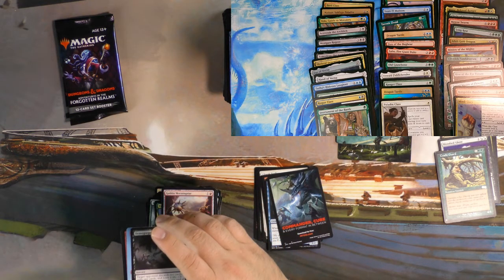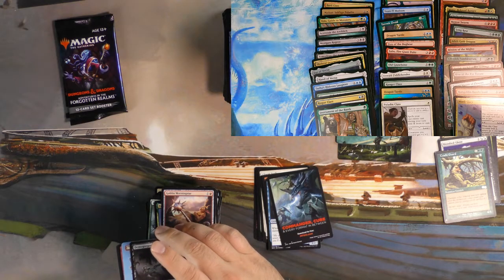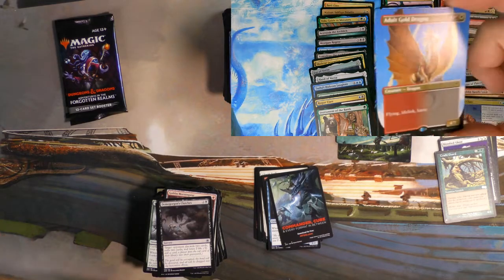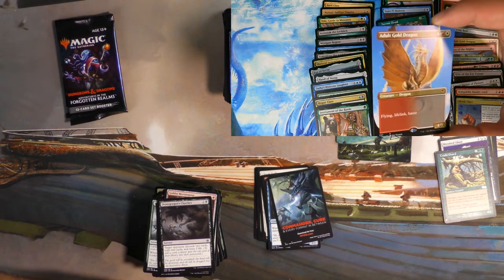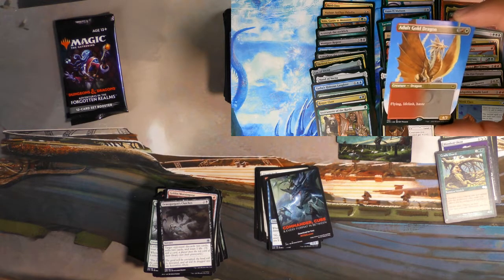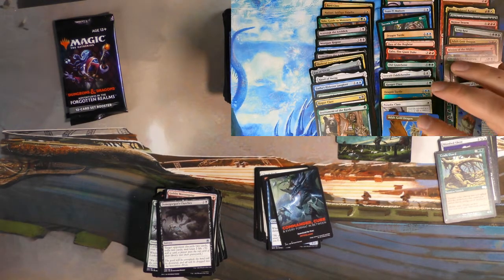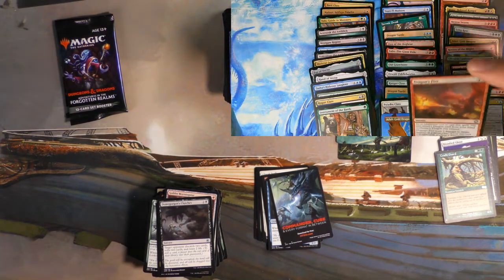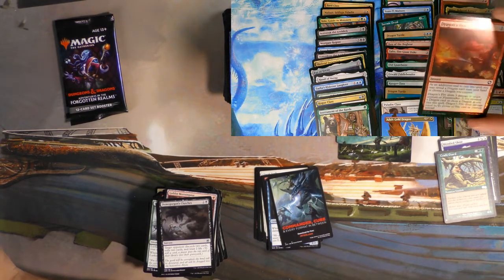We got a Full Art something — it's got red on it. Oh, that's pretty cool — Full Art Adult Gold Dragon. That is beautiful right there. They did a fantastic job on that card. And we did get a Foil Dragon's Fire to kill the Adult Dragon, so that's a thing.